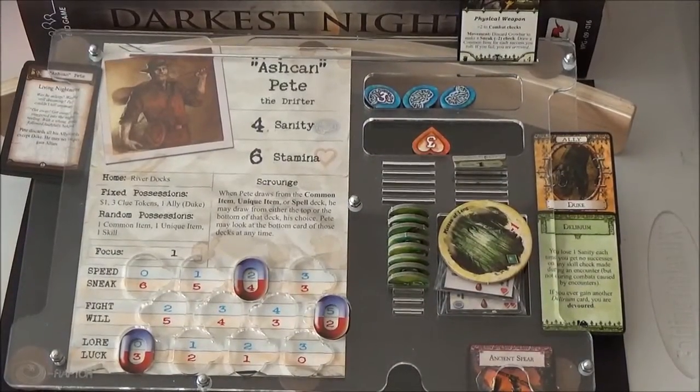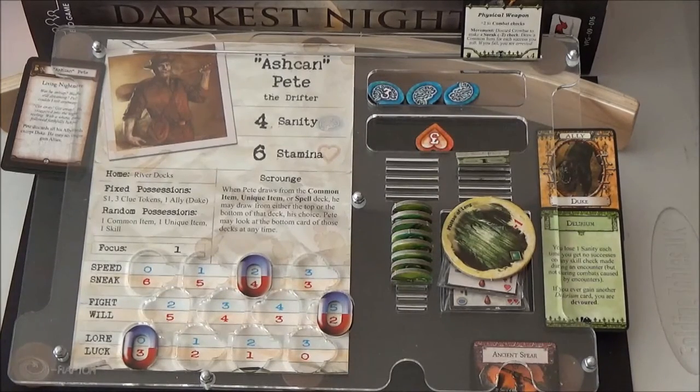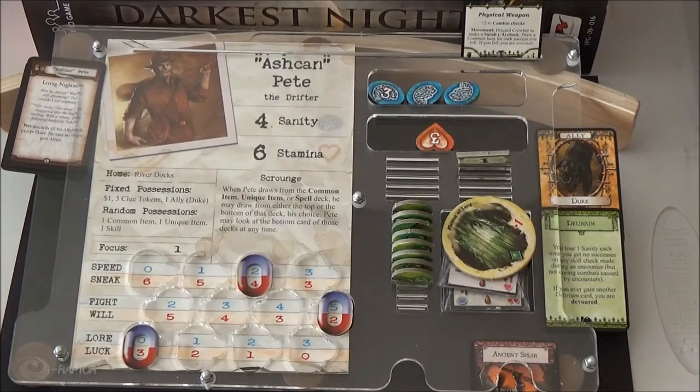Here we are with Ashcan. Although he hasn't had a particularly nice game personally, he has done a lot of good things for us. Hopefully he's going to carry that on by going through the Great Hall of Celiano, and he will hopefully get out next turn. There's nothing we particularly want to change — he's got one focus. We'll keep his sneak at four for the time being and move it up once he's ready to come out of the gate.